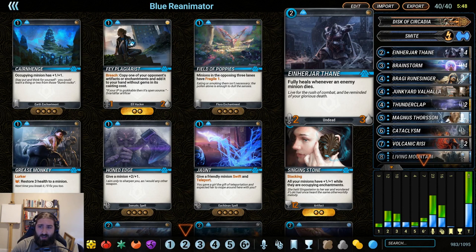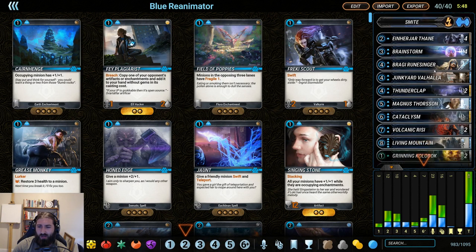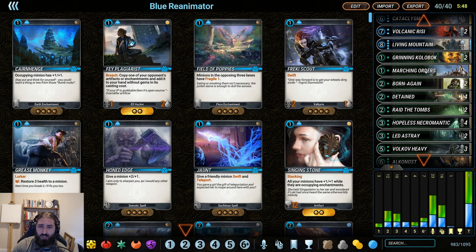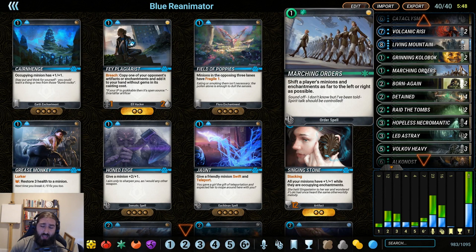We have some early game defense like Iñár Thane. We also have Born Again, which especially in disc decks is really, really good. You can discard Born Again using your power, and then at the end of your turn you get it right back. So you basically discarded nothing to get the disc flip, and then when you flip the disc again, you draw a card. This is a way to get a lot of card advantage over the course of the game.